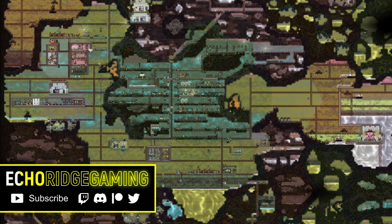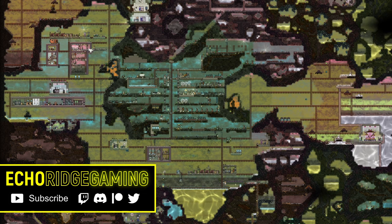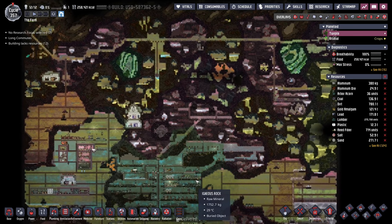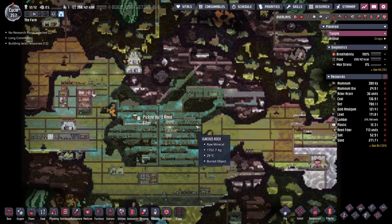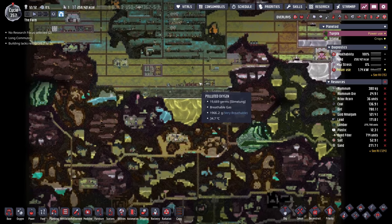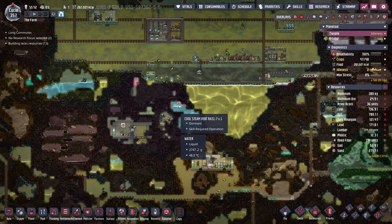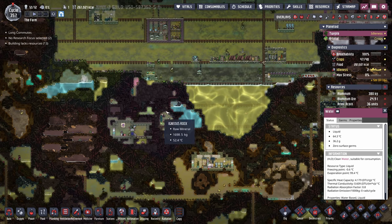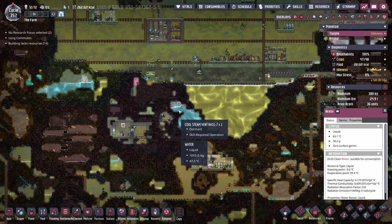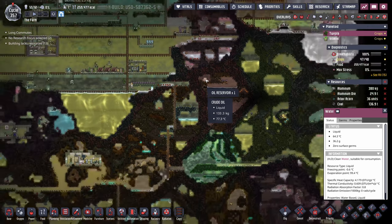Welcome back to Echo Ridge and another episode in our farm series. It's high time we make some progress in this colony in terms of an industrial sauna - I believe it's the next step. We're decently stable on food, we have enough oxygen, we have 12 duplicants, and we have a whole lot of digging to do. We also have a bunch of geysers - seven water sources and about 12 oil reservoirs.